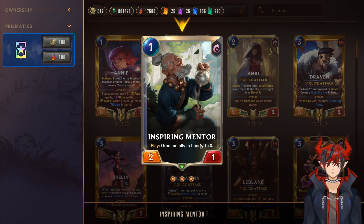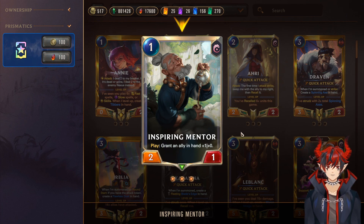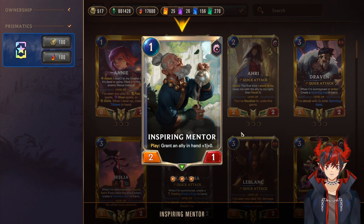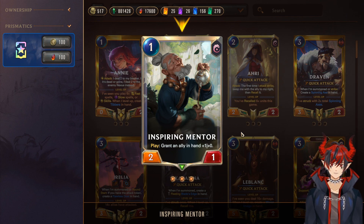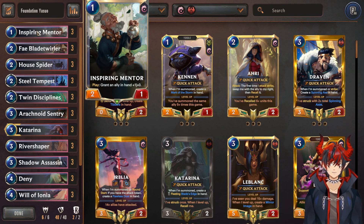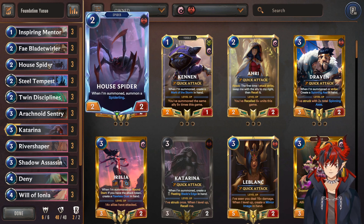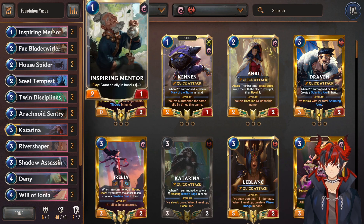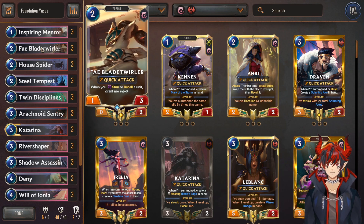We run a couple Inspiring Mentor — a really good card to have something to play on turn 1. You can grant an ally in hand +1/0. This is really good especially in the Foundations set because you're going to be fighting spiders a lot. Spiders have a keyword that means if you have 2 or less attack you can't block. So you can turn a lot of your units into fearsome blockers to deal with spiders more easily. If you Inspiring Mentor your house spider, river shaper, or shadow assassin, all of a sudden you have a fearsome blocker and a body to play on turn 1.